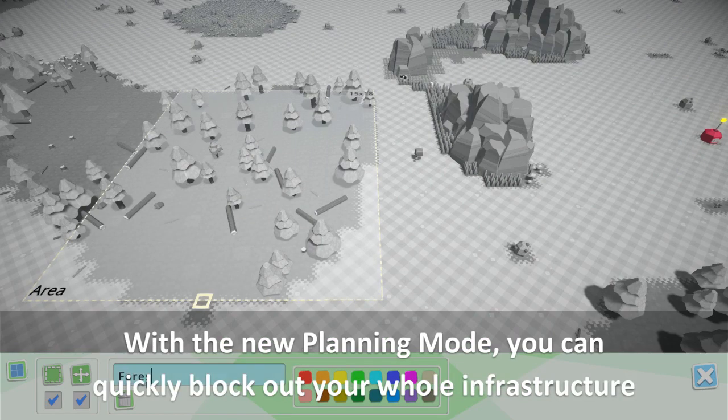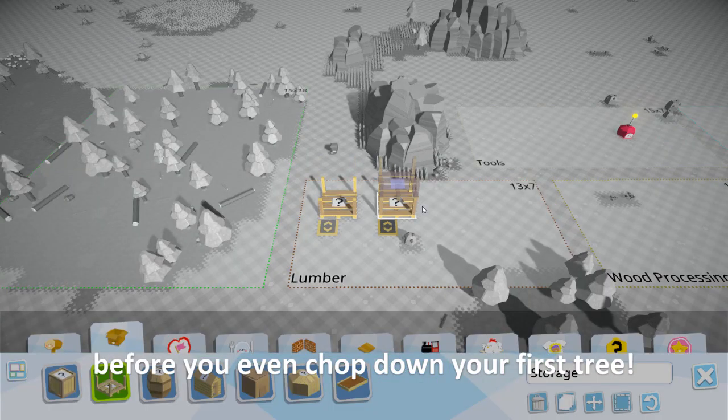With the new planning mode, you can quickly block out your whole infrastructure before you even chop down your first tree.